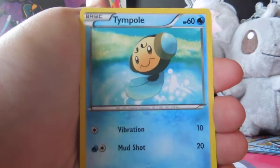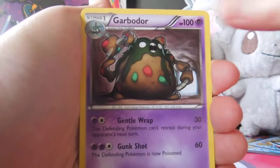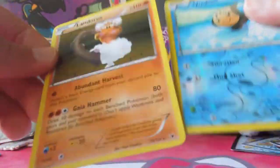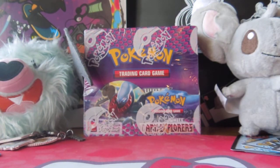Stunfisk, Seadra, Litwick, Timburr, Dino, Tortuga, Vanillish, Garbodor, Timburr, and Landorus. Landorus is kind of good. People were asking for it, but now we're not at Nationals anymore and we're not going to Worlds, so we'll see.